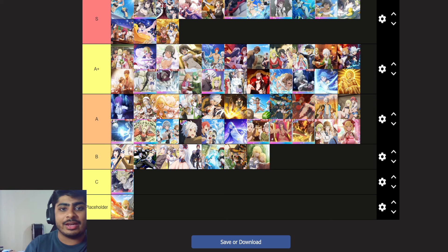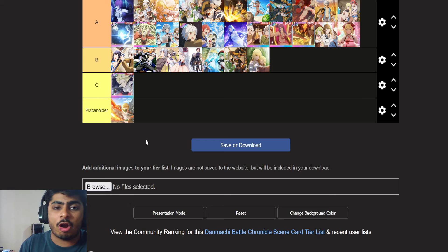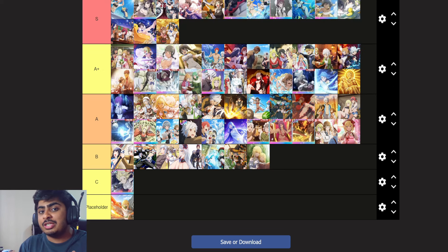The numbers weren't quite high enough — the damage bonus at maximum level was 25 and the special move cooldown was only 30. The new scene card, the Raiding Gale scene card, gives action skill damage bonus at 25 and special move cooldown at 30 as well. This is for an attacker role unit.